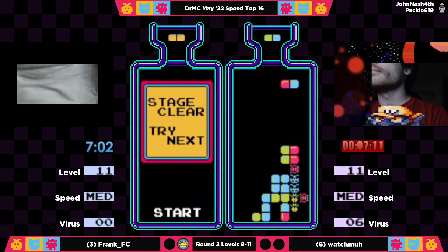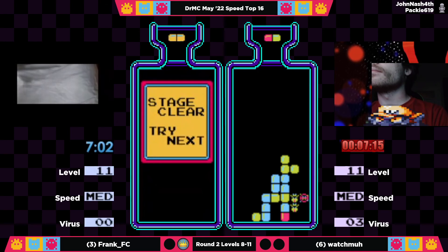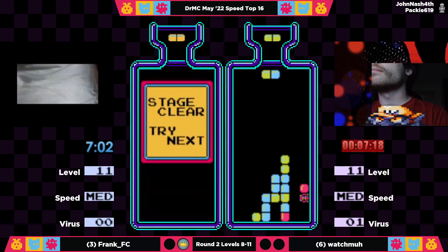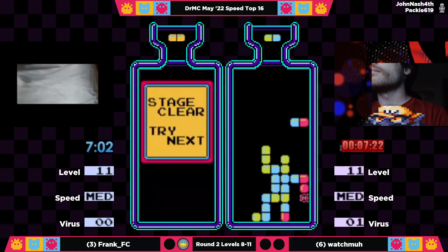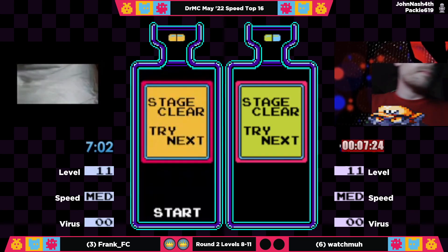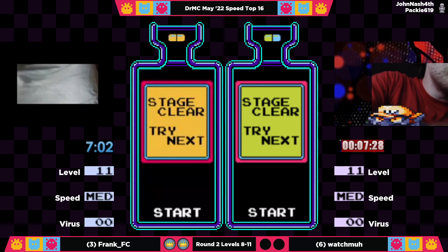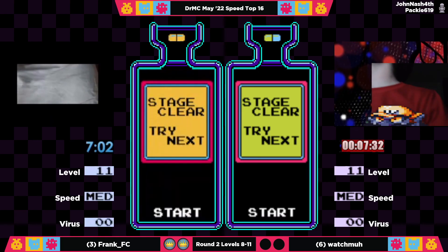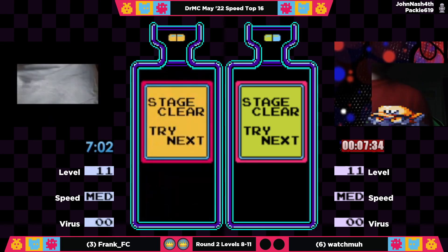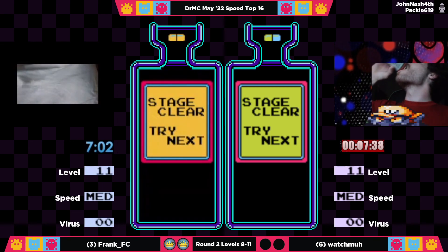That was blazing after that level 9 that just blocked him for quite a bit. Considering that was almost sub-7 despite that ridiculous end of 9, that's pretty remarkable. It's about a 7:23 for Watchma, which I believe is his best second-round time of the year thus far. Unfortunately, it's not going to be enough to beat Frank, who advances to the semifinals and will face the winner of the next match.